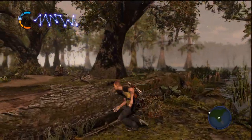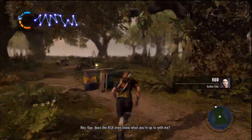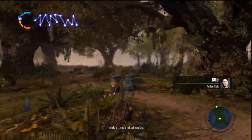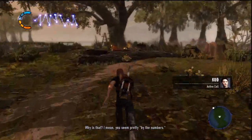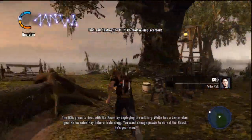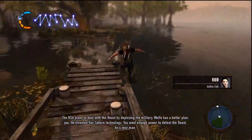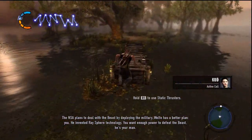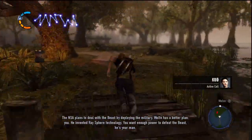Thankfully, Cole's got his hoverback. Hey, Quo, does the NSA even know what you're up to with me? I took a leave of absence. Why's that? I mean, you seem pretty by the numbers. The NSA plans to deal with the Beast by deploying the military. Wolf has a better plan. You. He invented race theory technology. You want enough power to defeat the Beast? He is your man.